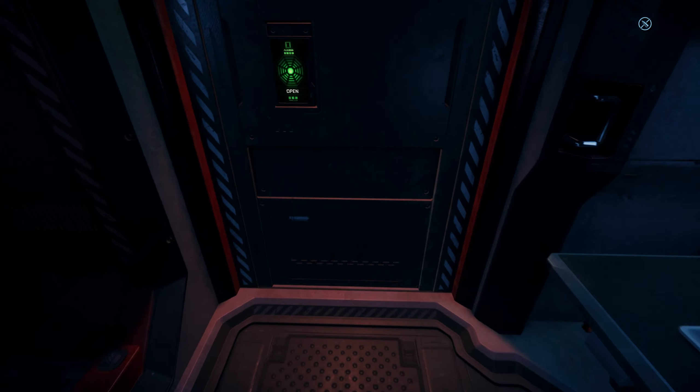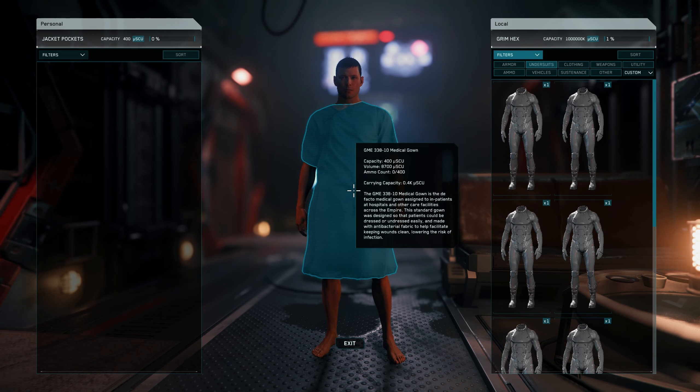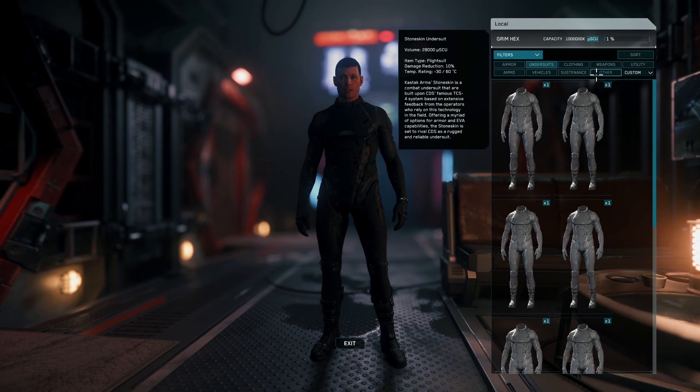Alright, we are back for another segment. It looks like I must have been dead last time we played this, so I don't have any clothes on. So let's get rid of that. We'll just throw it in here then, and put on an undersuit. What we're going to need is a backpack, so let's put some armor on.